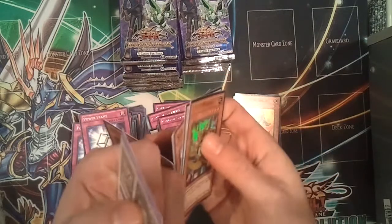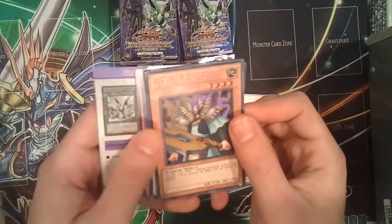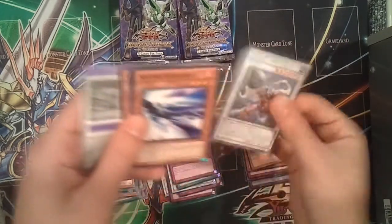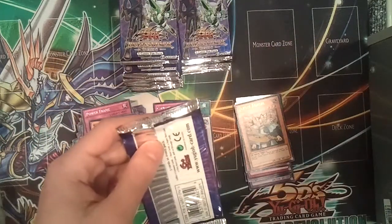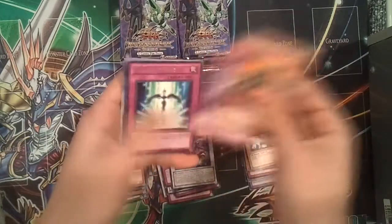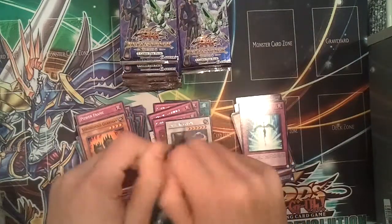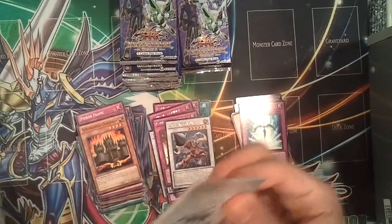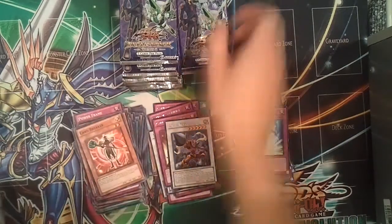We got one of the Ultras — Justicebringer. It's a nice looking card, not really good or anything. And then Drill Warrior. Another Starlight Road. Damn, I'm getting a lot of Starlight Roads. It's still a very, very viable card — because Stardust Dragon's a good card. Another Starlight Road. How many is that, like six? Not even halfway done. Wasn't expecting this many.